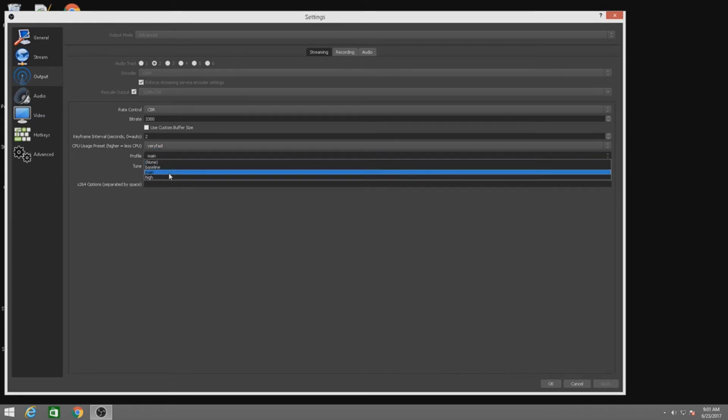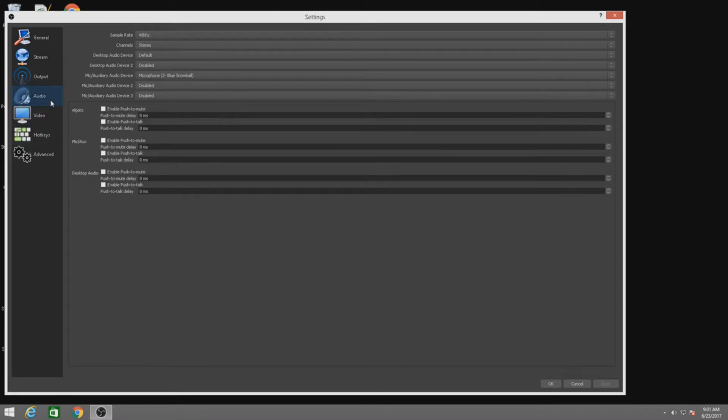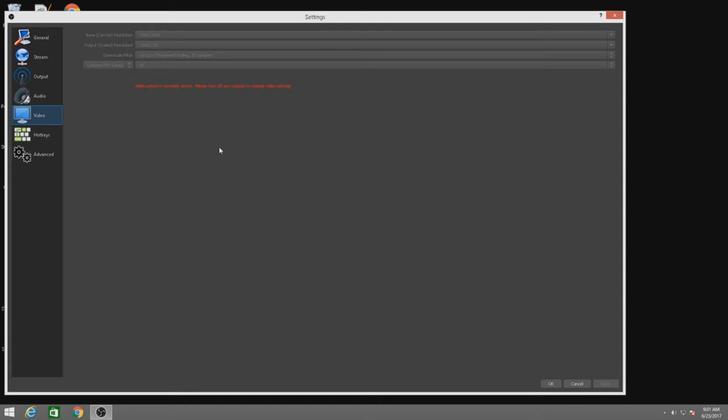For the profile, I always have it on 'main' — it works great for me. 'Tune' is set to 'none' and nothing else is checked. For audio, you want this around 48 kHz — leave everything default except your microphone. I have a Blue Snowball mic. If you need to add a delay to sync your mic, that will also be here. For video settings, my base canvas is 1920 by 1080, but I downscale to 720 because this is about streaming 720p on low-end PCs.